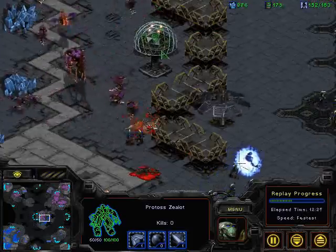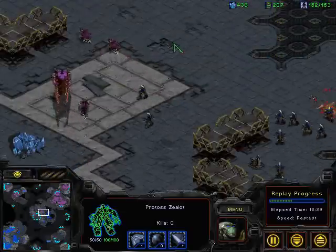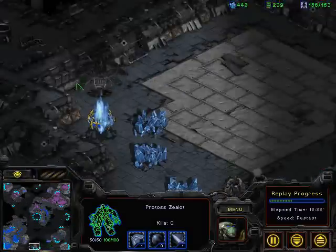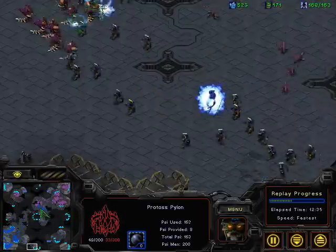Unfortunately he hasn't got a probe there to set up a Nexus. But Haim is really being forced to run around, though I think that's not too bad a position because he's able to spend that time getting heaps of reinforcements. As you can see, it is mineral only — he's got tons of troops.